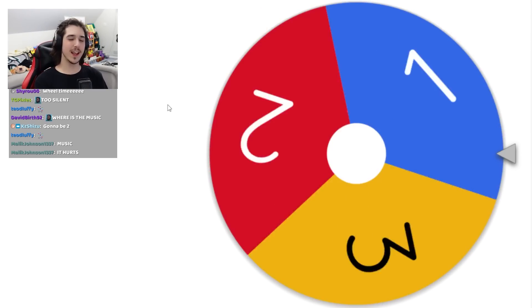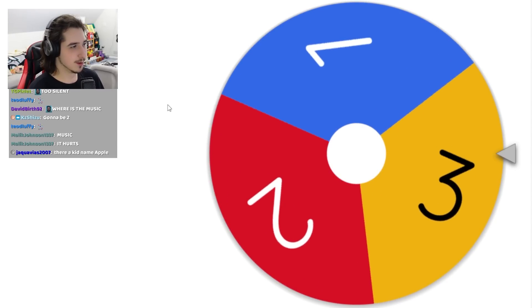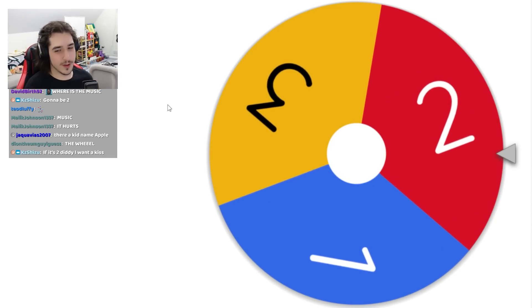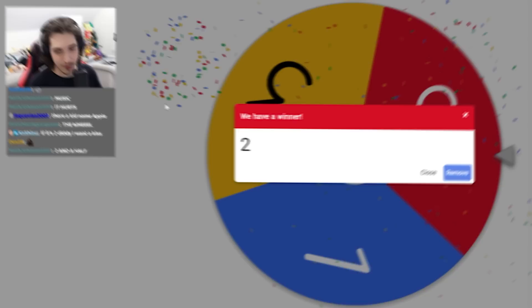Here's the wheel. Let's see how many packs we're going to open for our first character. Surely it's going to be like three, right? We're going to actually land on three. I feel like every time we're doing this now it's just going to constantly be two. It's just constantly two every time, but you know what? I'm fine with that because it's not one, and that's fine.